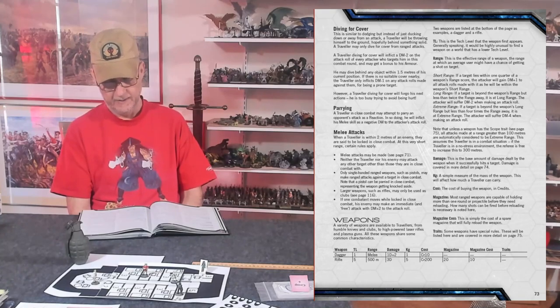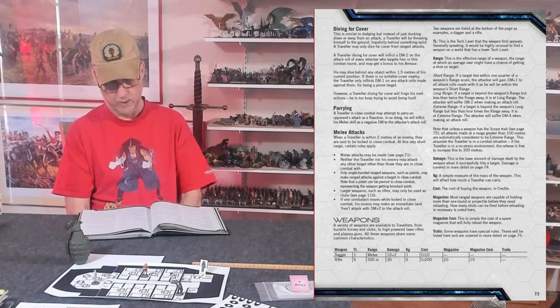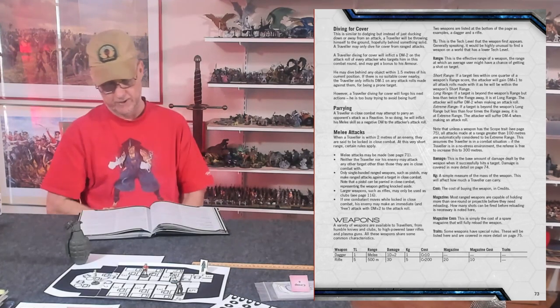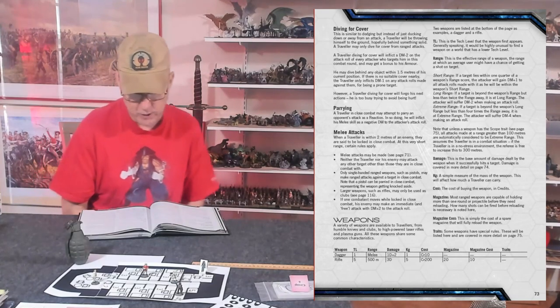If you're within two meters of an enemy you're locked in close combat at very short range, and you and your opponent cannot attack anyone else — you have to fight each other. Only single-handed ranged weapons like pistols can be used in close combat, and even a pistol can be parried. If you try to move while locked in close combat, your opponent gets an immediate free attack with a plus two on his roll — essentially an attack of opportunity as you leave his space.